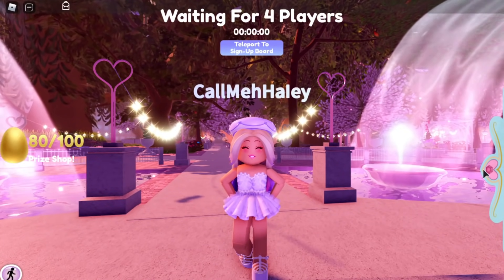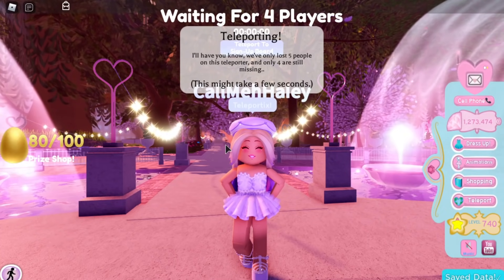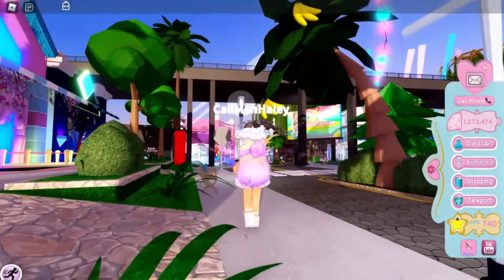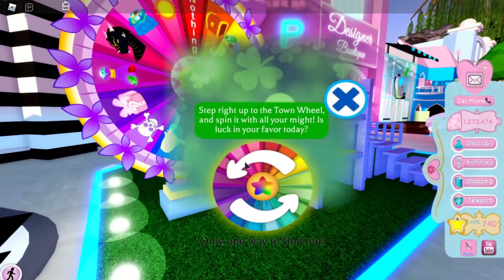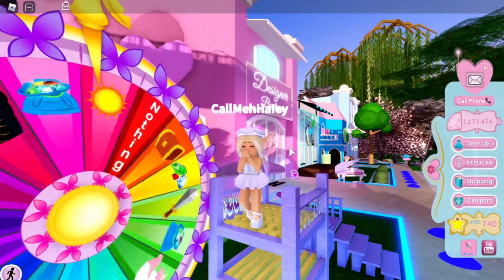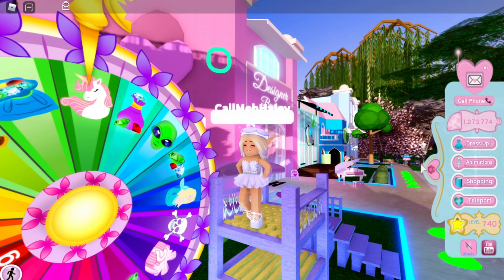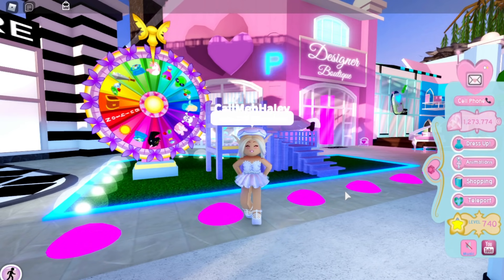The next thing you're probably forgetting to do is spin the wheel every single day at Earth. It was easier to remember back around 2019 when Earth was the spawn point, but it hasn't been for years now. I recommend coming to Earth to spin the wheel because you could get free cute accessories to use in Sunset Island, or just diamonds — and at the end of the day, diamonds are diamonds.